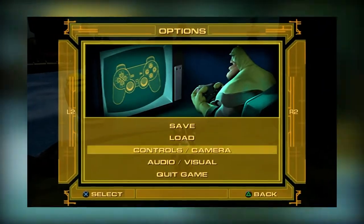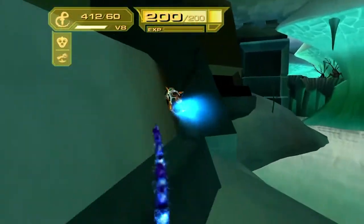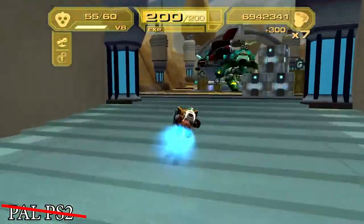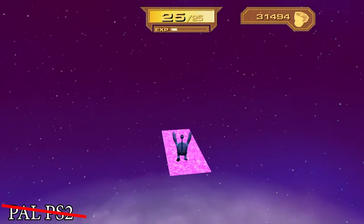First, make sure that the third-person mode is selected in the camera options, not first-person, not strafe. Furthermore, it's preferable if you don't play in the PAL PS2 version because the game will run at 50 FPS instead of 60 and charge boots will be slower. Because of that, it will be much more difficult or even impossible to reach a long distance.